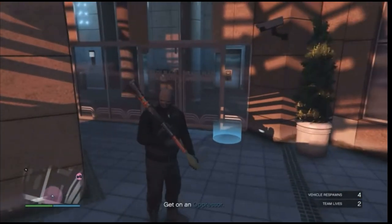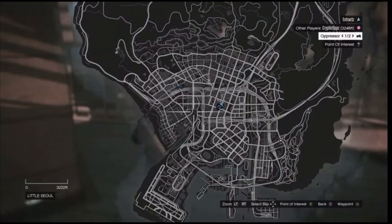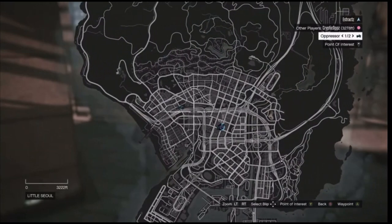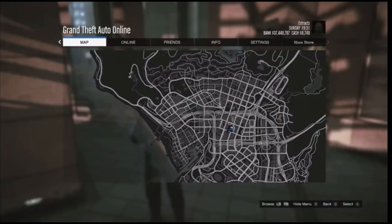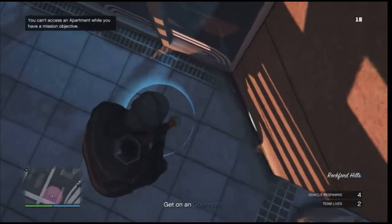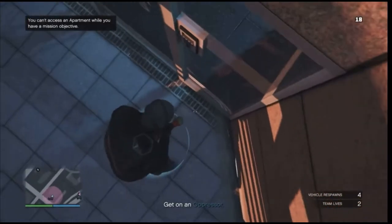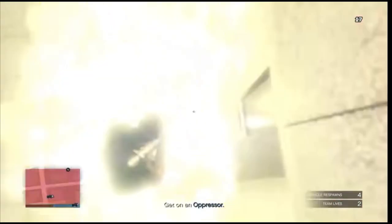When you do get to your apartment, just letting you guys know — if you guys are new to this, you cannot see your apartment on the map, so you will have to remember where your apartment is at. Whenever you are at your apartment, go ahead and walk up to the blue circle. You're going to want to go ahead and blow yourself up — you can use a rocket or a sticky bomb. Once you're in the blue circle, just blow yourself up.